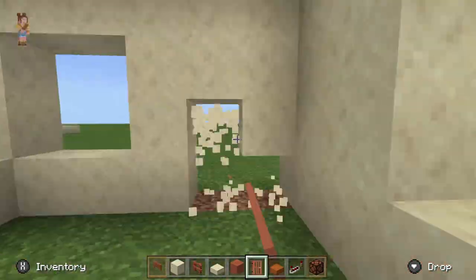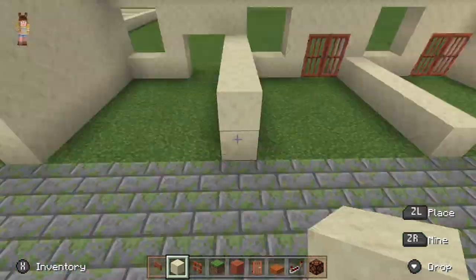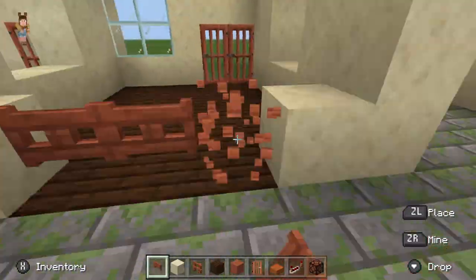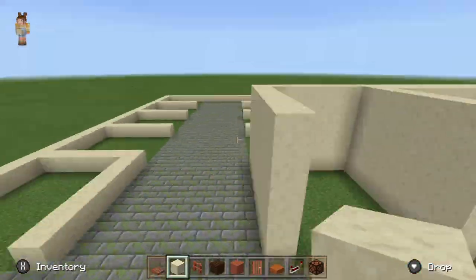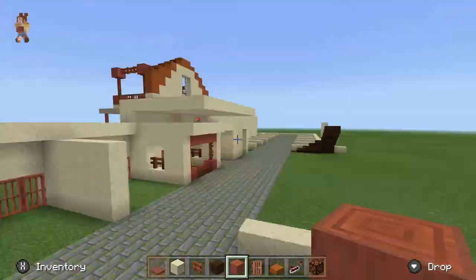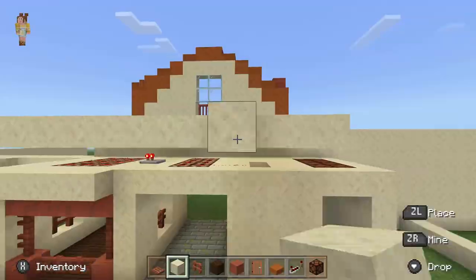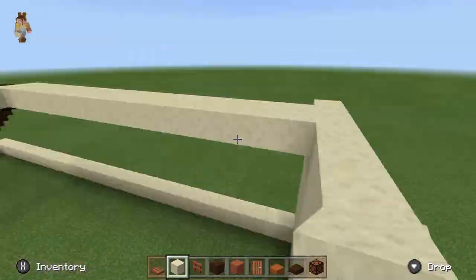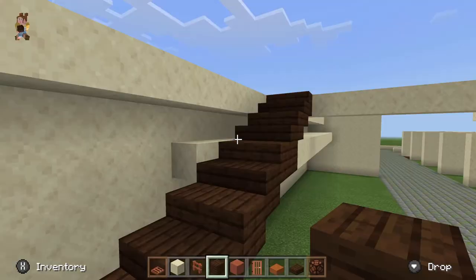Now I'm just building the basic concept for the stall that I wanted, doing the same thing throughout the rest of the building — trying to build up all the walls and shaping all the stalls. Here I'm building up the stairs a little bit more.